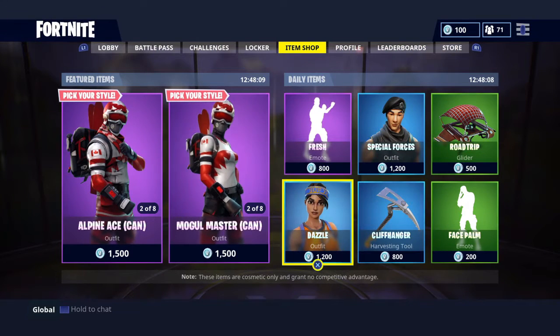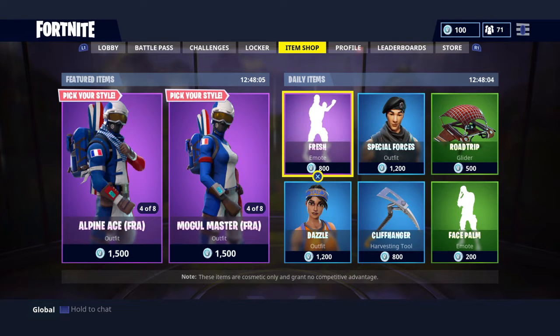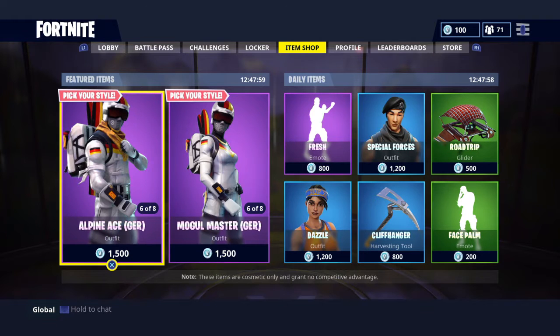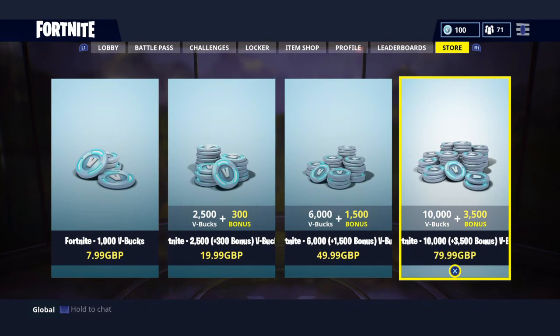Moving on to the shop, we have our daily items right here that have been from seasons 1 and 2. We've got new featured items right here, which are the jet skis and skiing Olympic-themed outfits since it's the Tokyo Olympics at the minute. And finally, we have all the V-Bucks right here, which are still the same price but with some bonuses as well.